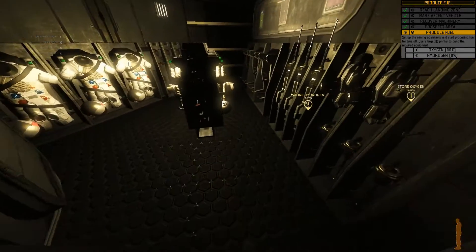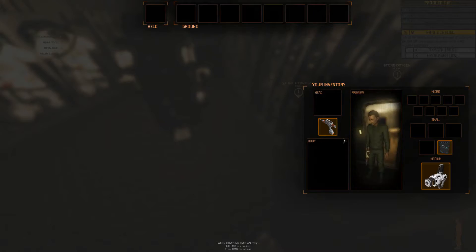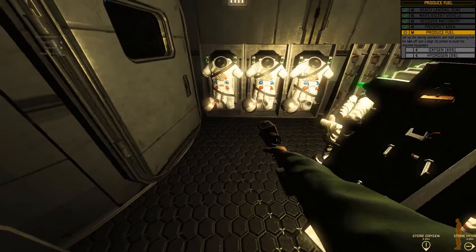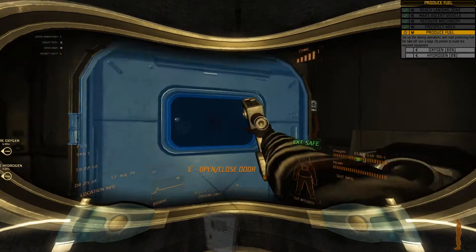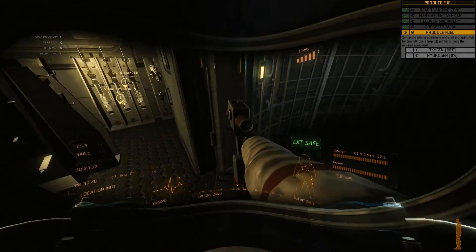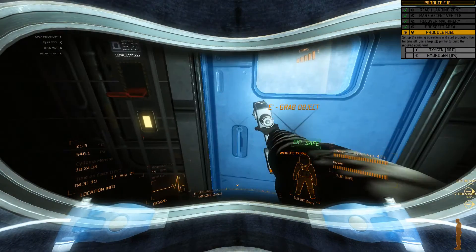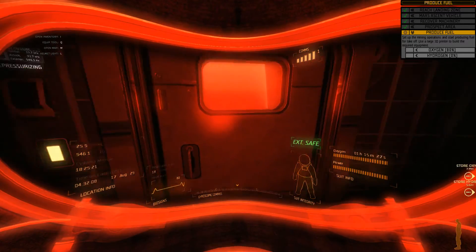Now I need to store the hydrogen and oxygen. To get those I'm going to need to do stuff, so basically we're going to do a lot of stuff. Let me get back out. Closing down, cycling the airlock.